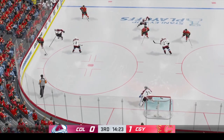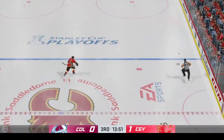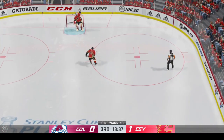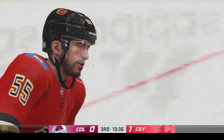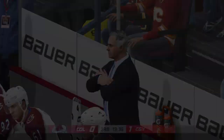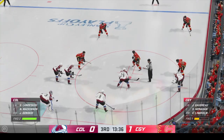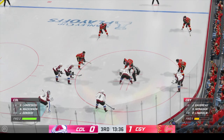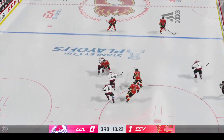Here's a chance. Sends it across. And that's broken up. And there's the whistle. Icing is the call. Which is almost the equivalent of a tie. Who likes icing? It might be the most boring play in hockey. But you get an offensive zone face off. There's a victory. Still lots of time left in the period. We've got a 1-0 hockey game thus far.